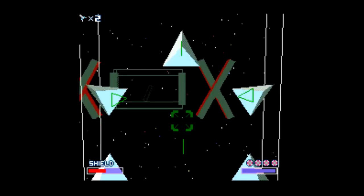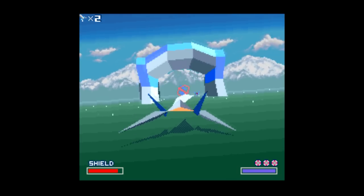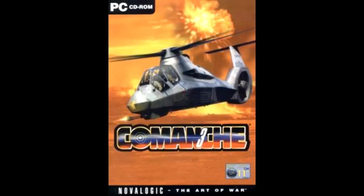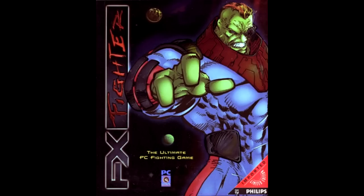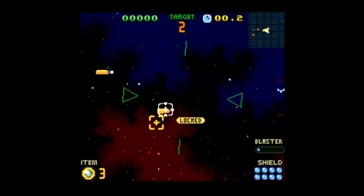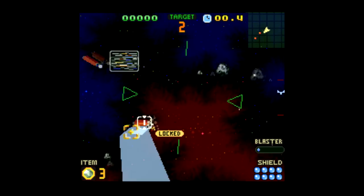That wraps it up for finished releases that featured the Super FX and Super FX 2 chip. There were a handful of projects that made it to the demo stage — stuff like Comanche, a first-person helicopter sim that had a series on PC; FX Fighter, a one-on-one fighting game that eventually made its way to PC; the aforementioned Transformers game; and of course, Star Fox 2. And that's all for now. Thank you for watching and have a good rest of your day. Bye.